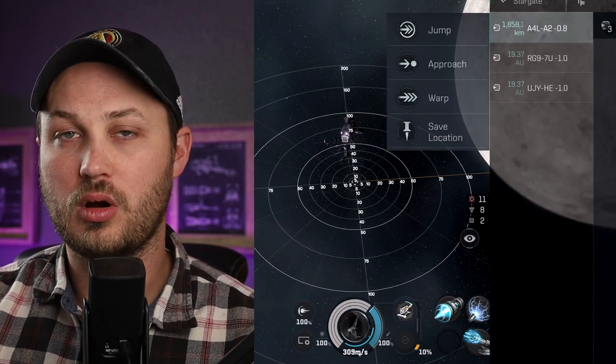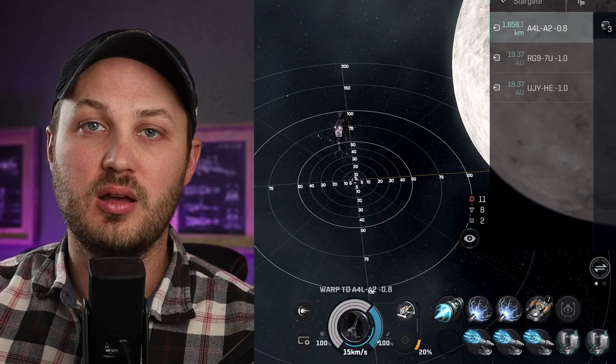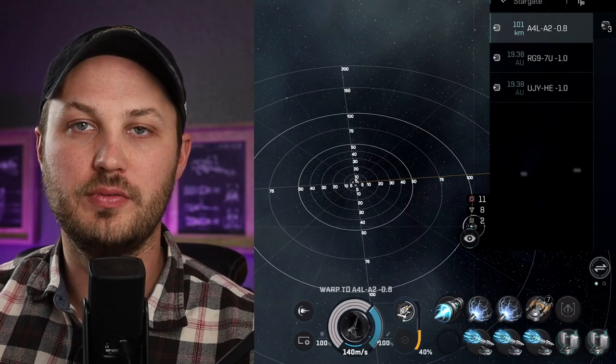One interesting thing that gives you tactical flexibility: you can warp with this implant active and it continues to charge up. You can warp to a gate, land on grid fully charged, fire a shot, and immediately warp off. However, in my testing you only get one shot no matter how quickly you charge up. Even charging in one second, giving you theoretically four shots in 20 seconds, I was only able to get one — it did not recharge after that first round. I don't know if that's intended or a bug, but it's a huge issue and decreases the value of this implant significantly.